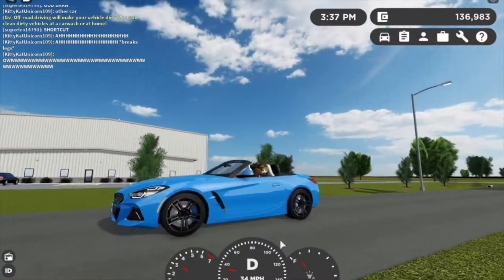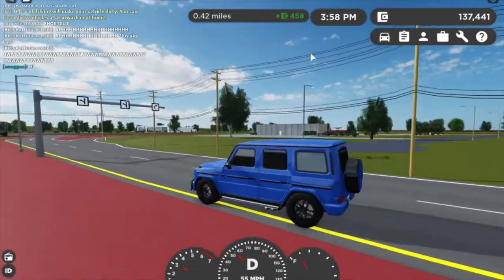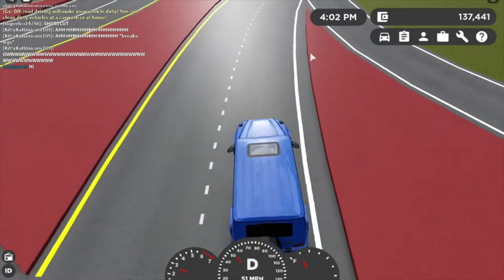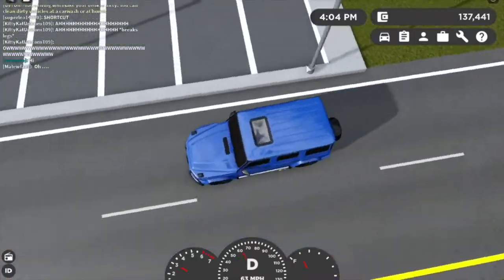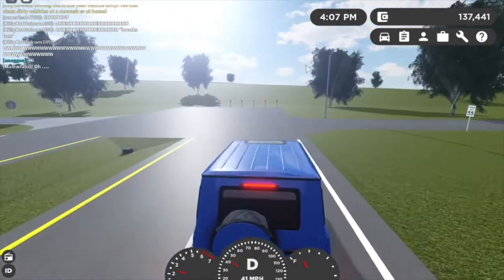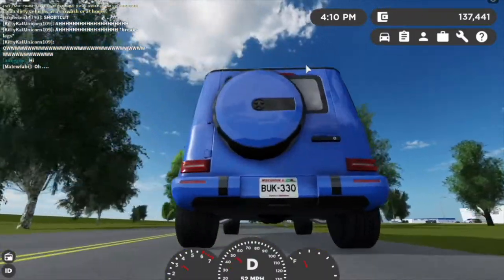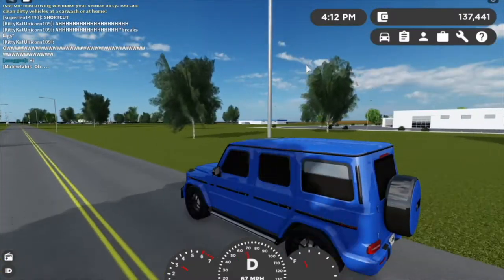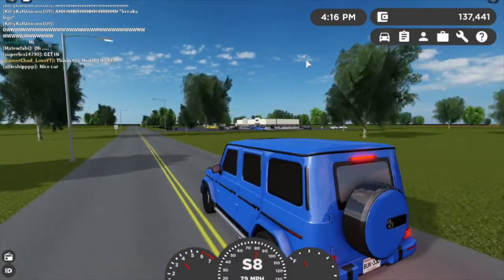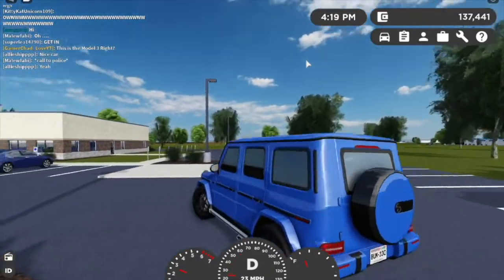We're heading to the DMV in the G-Wagon. I feel like a big person driving this thing — I'm surprised it only has a lumpy sound. We've got the DMV here, the one added in the last update. Let's check out the plates.